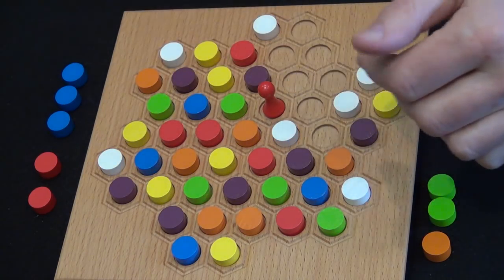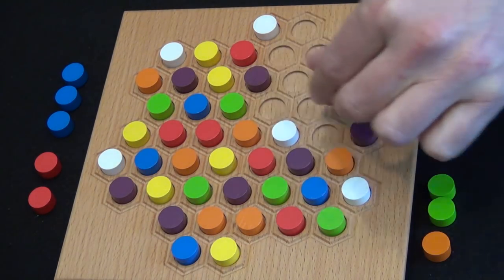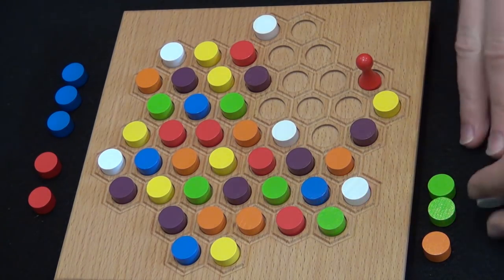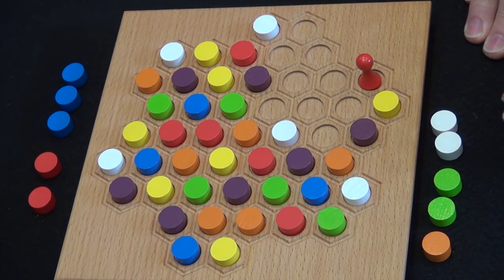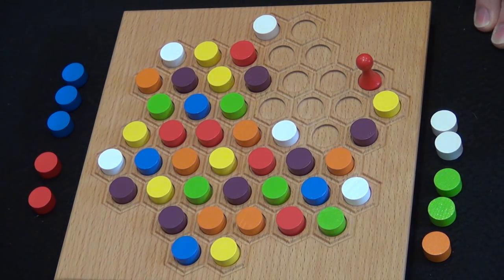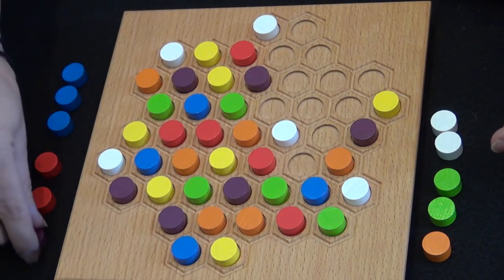For example, I can get this green, which gives her those two red, which gives her majority red — and maybe I don't want to do that just yet. So we'll go with white instead. You can see the colors that each person is collecting, trying to keep them from getting things. If you can collect one stone of each color, then you know that the opponent cannot win, because you already have something. And then you're just shooting for majorities, and they are trying to stop you from winning immediately.